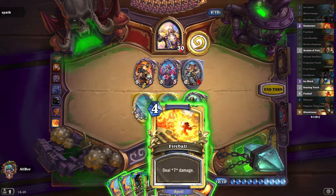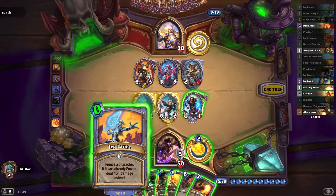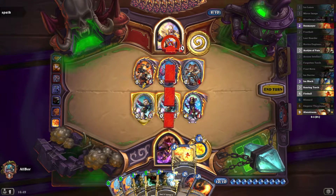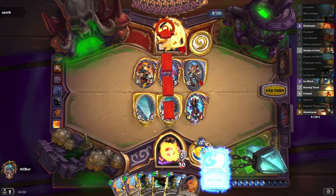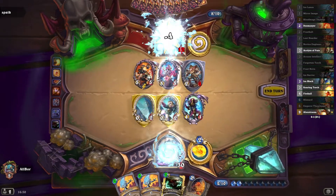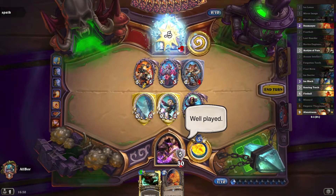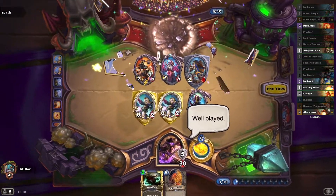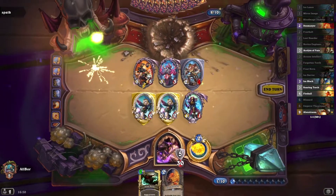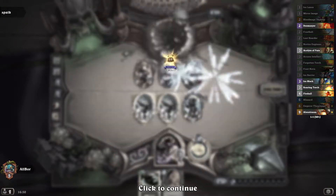And now they are punished for it — it should be lethal. 7 plus 7 plus 8, plus 10 — that's 32. They got punished for not killing Thalnos. And that's how we win against a sub-optimal but still tier 1 deck.